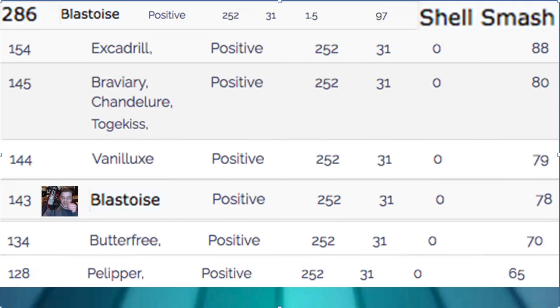Braviary you'll almost always see Jolly max speed at 145. Escavalier at 154 with Mold Breaker will almost always outspeed us before Shell Smash. But after Shell Smash, Blastoise hits 286 speed — we get real fast and destroy everything. Shell Smash is big and that's what we're doing.